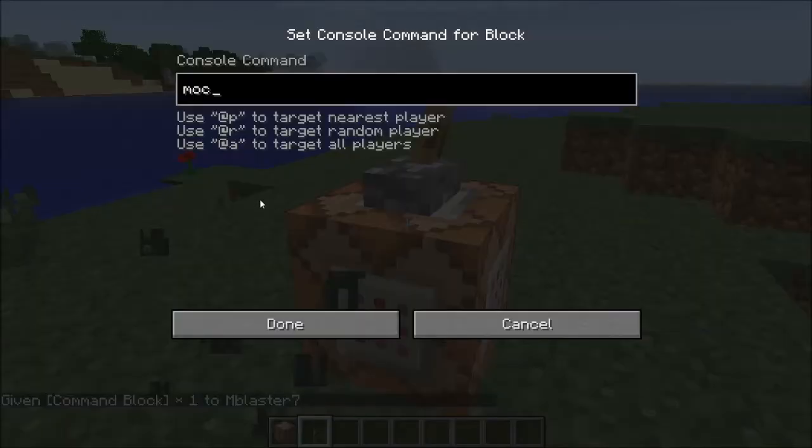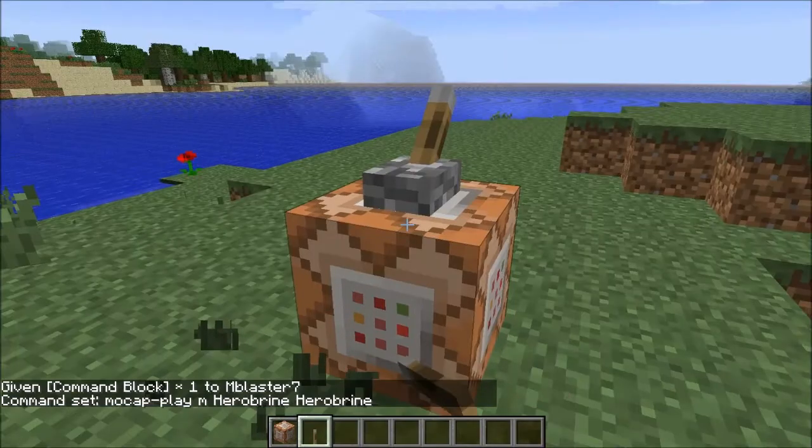You do mocap, then play, then obviously the filename, then you do the skin that you want it to be wearing — because it can be any skin. How about Herobrine? Why not? Herobrine, again, for the entity's name to be Herobrine.